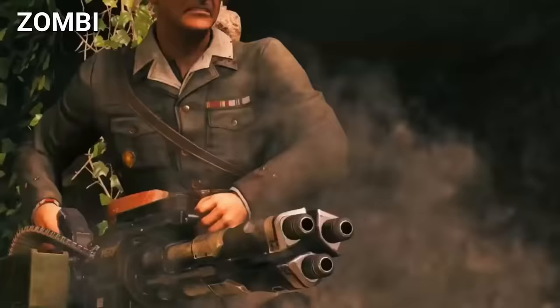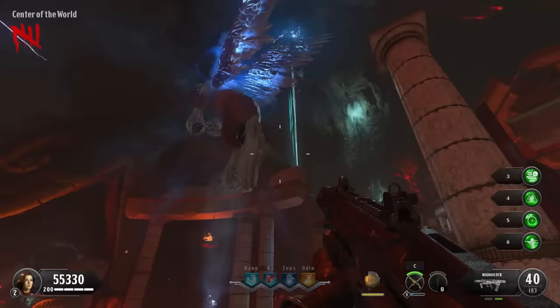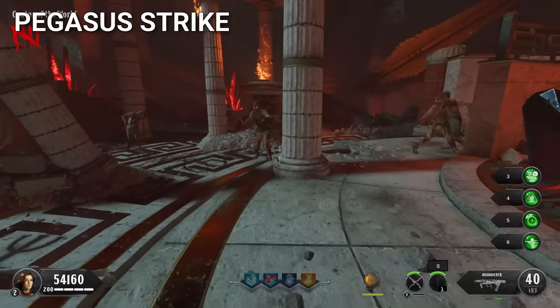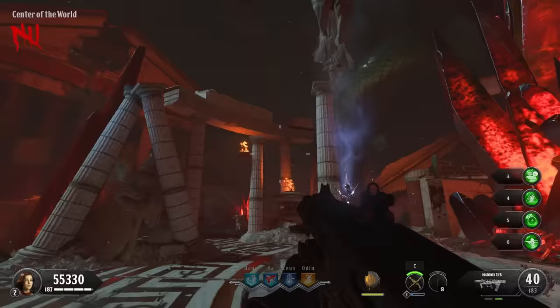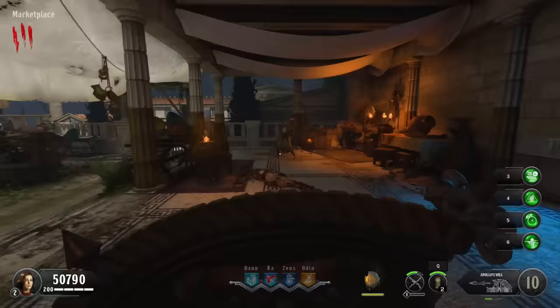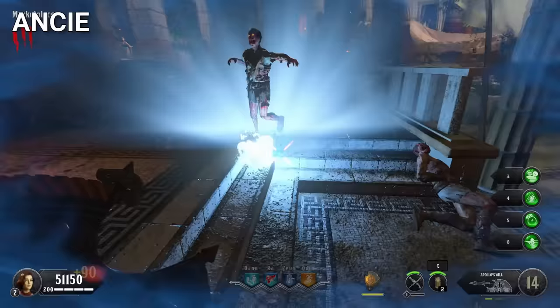The Zombie Chronicles DLC was the biggest addition to a zombies game that fans had ever seen. It added 8 of the most loved maps to BO3, and fans still play it to this day. Pegasus Strike is an equipment available on Ancient Evil — the player places it down and it calls an electric horse to rain down lightning on their position. Something else OP on Ancient Evil is the shield, where the player can throw spears that explode and do a lot of damage.